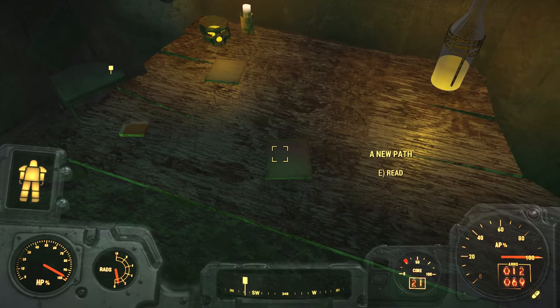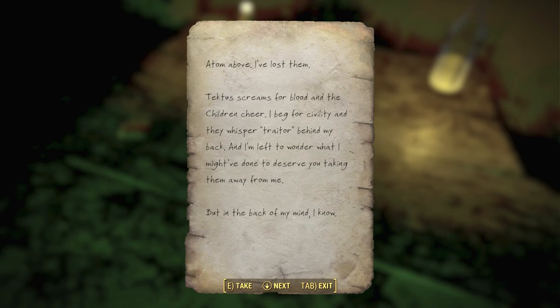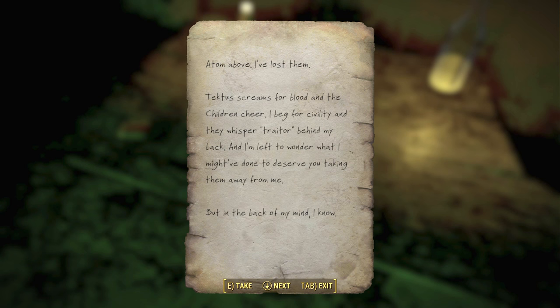I'll read these and then we can walk. Adam above, I've lost them. Tectus screams for blood and the children cheer. I beg for civility and they whisper traitor behind my back. And I'm left to wonder what I might have done to deserve you taking them away from me. But in the back of my mind, I know. Waning faith is an unintended fire — fail to care for it and it cannot be rekindled. Thus, here I sit, thinking on embers, trying to summon the courage to do what I know I've put off for too long. So I shall step out that door, and when I do, my life begins anew. But for the first time, oh Radiant One, its path is out of your hands.